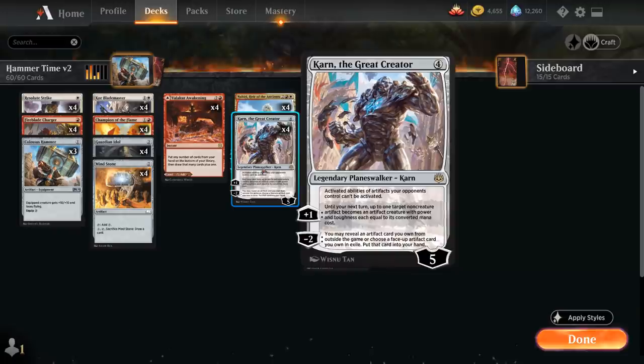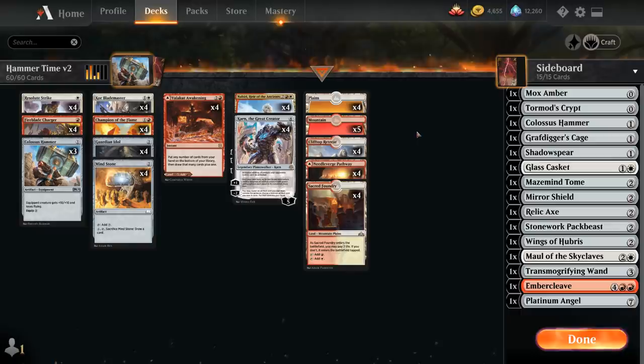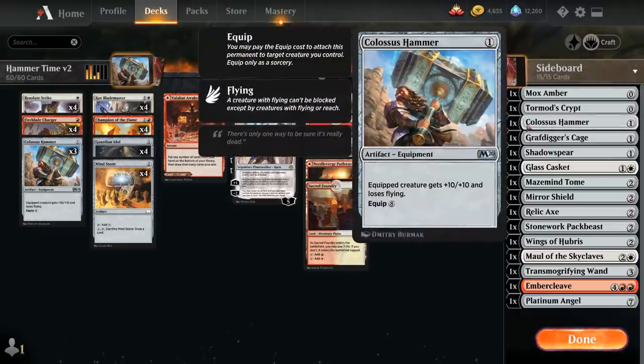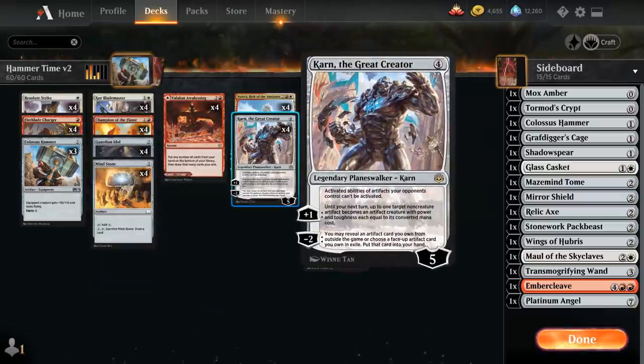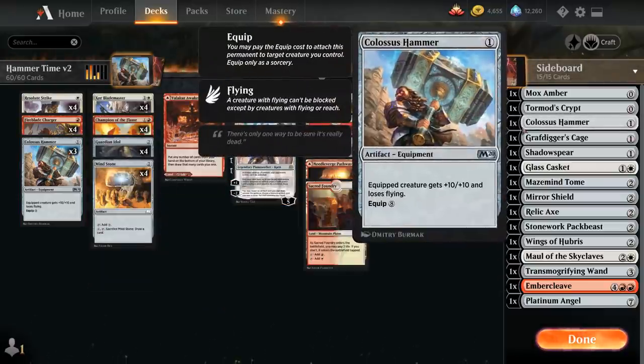We now get to play with Karn the Great Creator, a 4-mana Planeswalker that starts at 5 loyalty. It has a passive ability that shuts down activated abilities of artifacts opponents control, but the minus 2 is what we're really interested in — we get to reveal an artifact card from outside the game and put it into our hand, essentially grabbing an artifact out of our sideboard. We play 1 copy of Colossus Hammer in the sideboard alongside 3 in the main, with 4 copies of Karn — giving us access to effectively 7 copies of Colossus Hammer, making the deck a lot more consistent at finding the hammer.